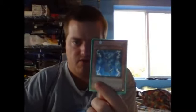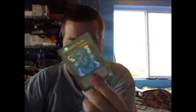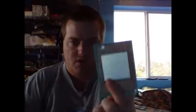1 Thunder King Rai-Oh — really hurt my opponents, especially in the Spellbook matchup I had in round 3. Just forces my opponent to make plays they don't necessarily want to make, or at least not at the times they want to make them. 1 Honest — won me a couple different games. Just really good, especially because it's Ghost Rare. Just really sexy.